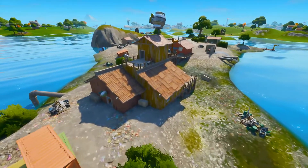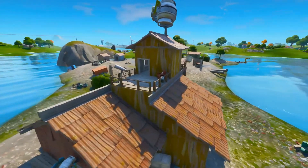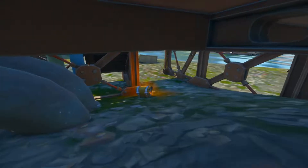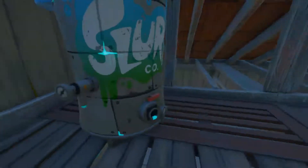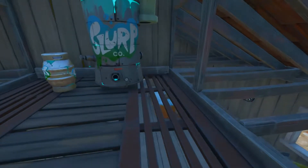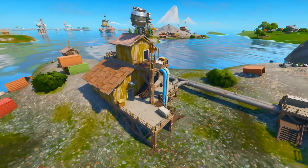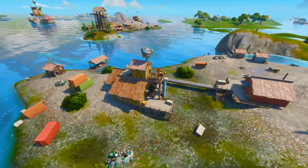A little bit north from the crates you will find the main building. In here there are two chests, one on the top floor and one is under the building. Along with the two chests you will also find seven slurp barrels which will get you up to 70 shield. This island has loads of wooden pallets so you will have loads of mats to fight off spawn with.